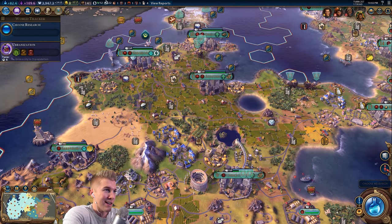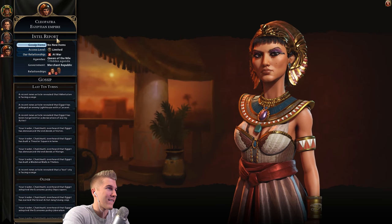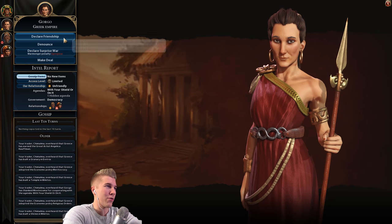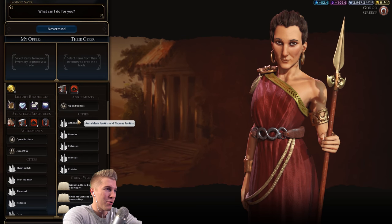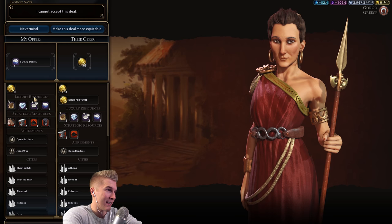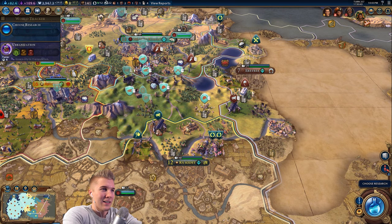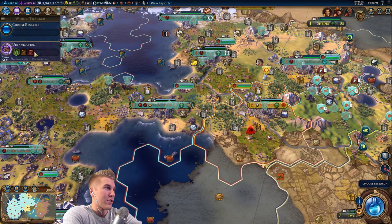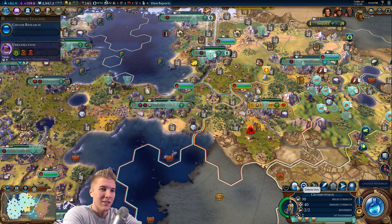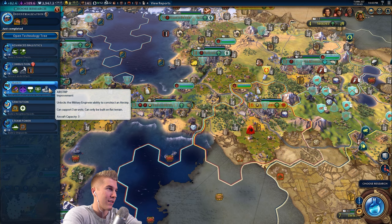I'm actually totally fine with losing the siege towers. Negative 17 though — oh crap. I can't peace out with Egypt right now anyway. Oh, Gorgo doesn't absolutely hate me. How much gold do you have? Come on, give me something. I'm willing to cut you a pretty big deal. You're not even willing to give me that? I still have like two turns — six turns for this trade window. I could delete this next unit. It's still not that much. I didn't know you don't pay maintenance for builders — that's interesting.